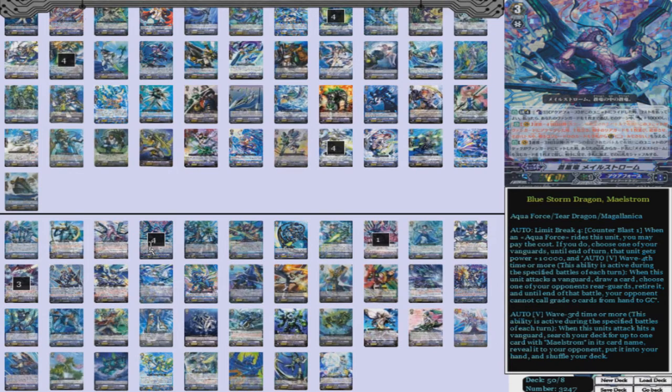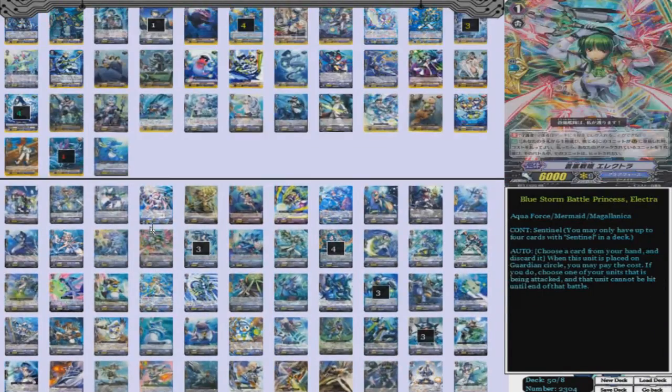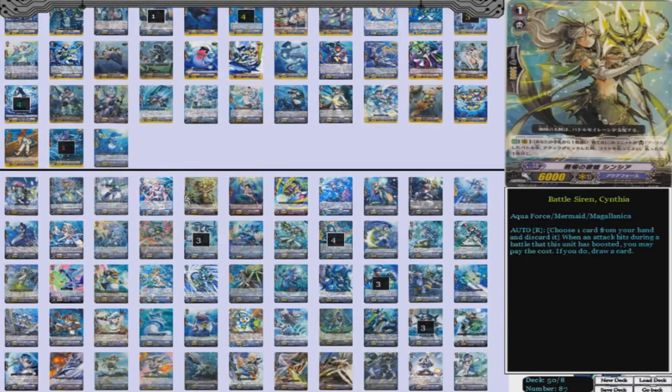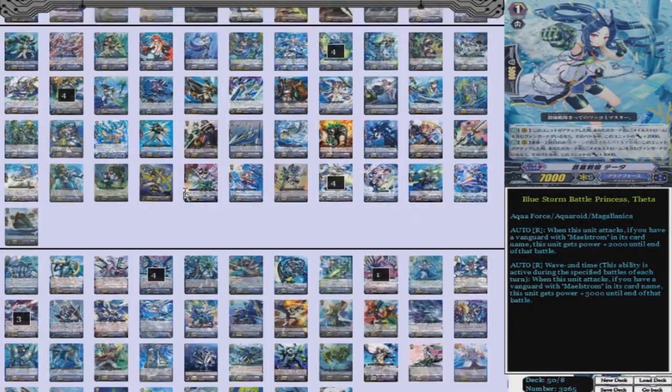Anyways, let's move into the deck profile. Our starter is Marios — the man that puts the wah in Wahoo! Same thing as always, because getting those grade threes, making sure you ride the right stuff in order, making sure you get the cross ride — big deal. And easy fodder for stride.